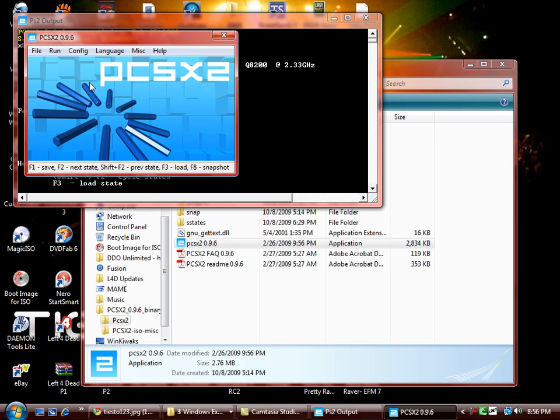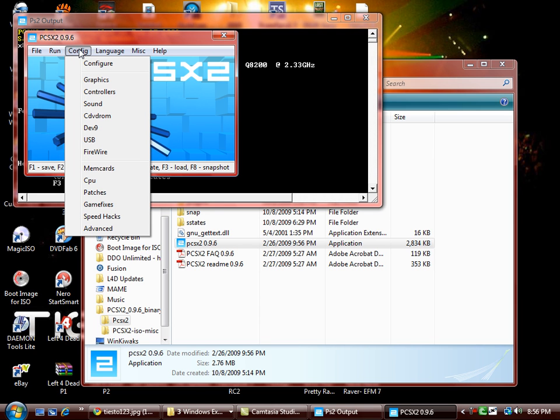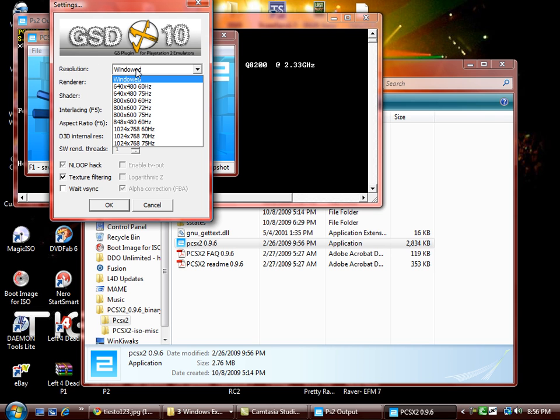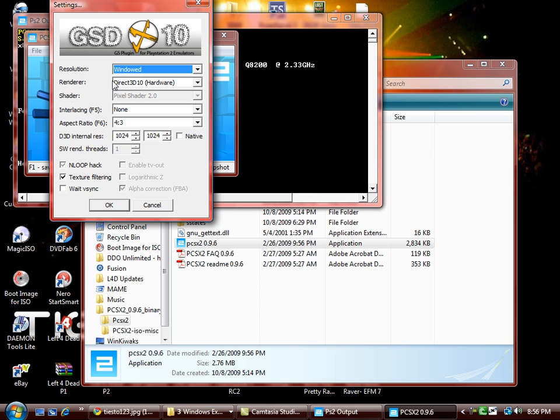One of the other things I want to talk about is your graphics controls and your SpeedHacks — the three main things you should worry about. For graphics, you can use the windowed resolution unless you want full screen. I'd suggest windowed because when you have to type in commands and fix certain things in your games, it's easier than full screen.